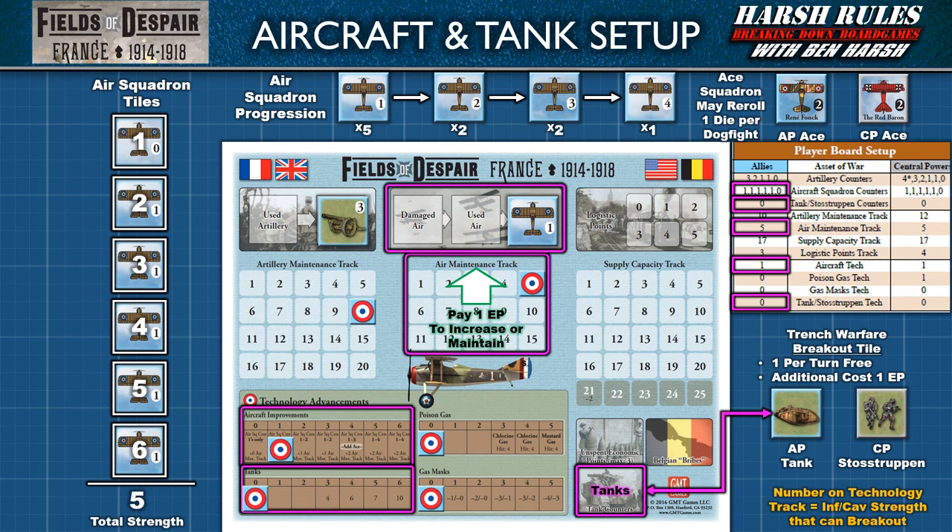While we're here, let's discuss the other two spaces in this corner. The first is for storing unused economic point cubes — a player may roll over up to three unspent cubes to the next turn. The second space is unique to the Allied player: this space is for tracking Belgian bribes, an optional rule for advanced play. These optional rules allow players to explore alternate history and new mechanics. In this case, Belgium remains neutral if the Central Powers player doesn't invade them. To move blocks through neutral Belgian spaces, the Allied player needs to roll a six. The Allied player can use economic points to pay bribes and increase their chances of success. Pages 21 and 22 of the rulebook are dedicated to these optional rules.